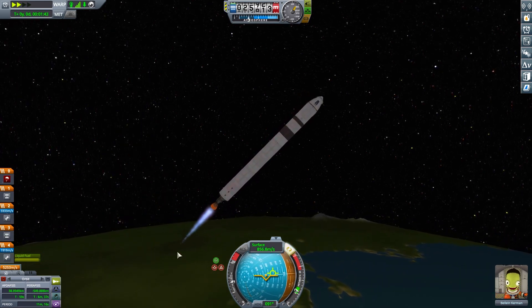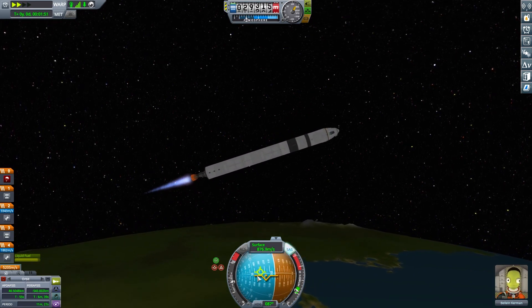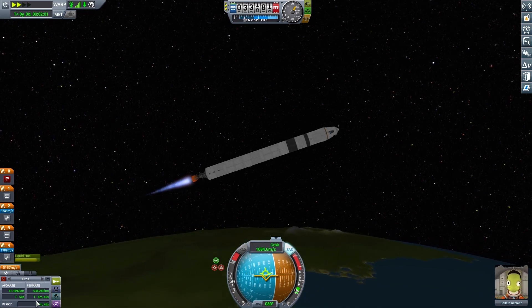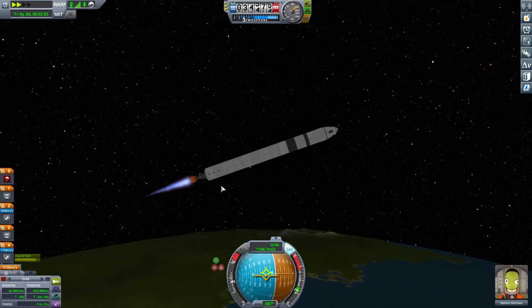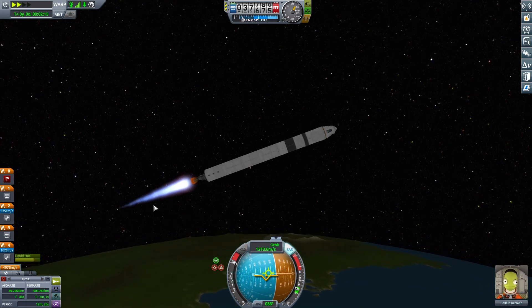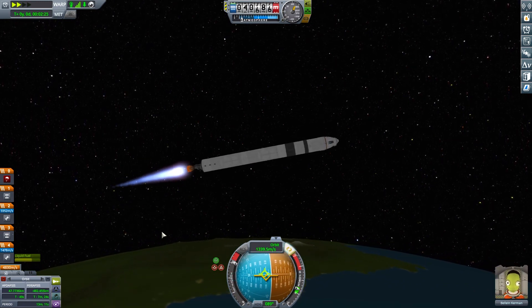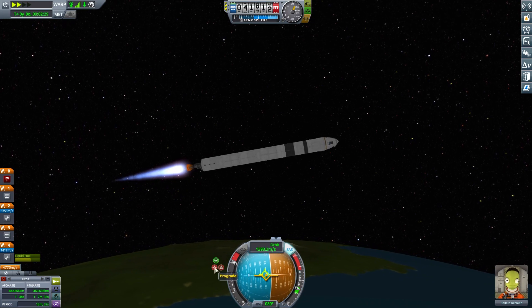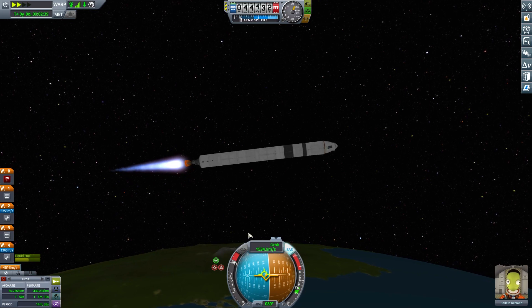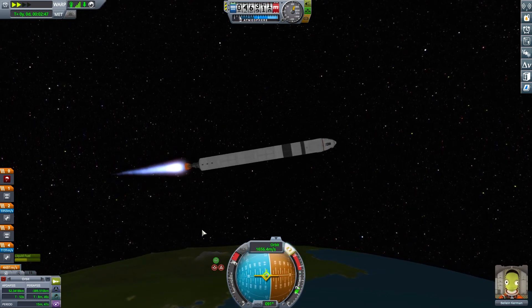We're going to put our nose down a little bit. I want to actually be equatorial, so that's why I'm going below. We're on surface — I want to be on equatorial orbital. We're just going to let this burn. Actually we can ramp it up a little bit. Want to get into orbit first of all — we don't want to just hang around this altitude. That puts me onto the prograde. Lock it there.